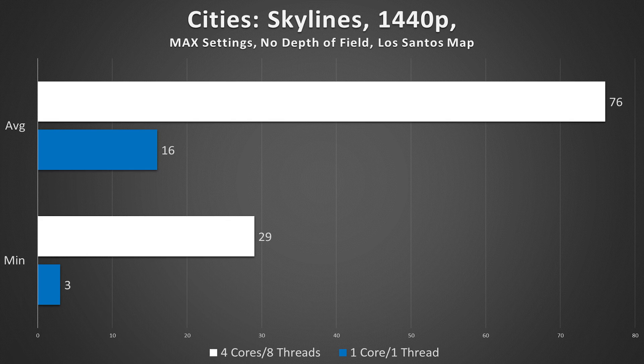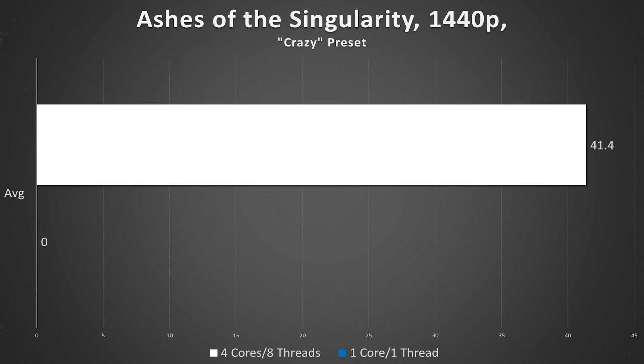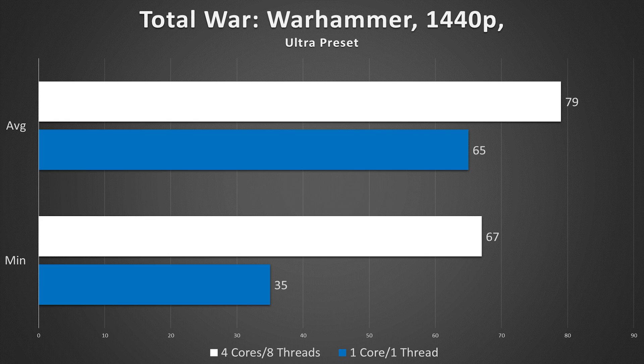Cities Skylines surprised me in the sense that even though the game relies heavily on CPU horsepower, it still managed to generate shoddy, albeit playable frame rates — playable in the sense that you could actually do stuff. While our minimums were truly pitiful, expect these numbers to rise significantly when we turn on a second core in Part 2. Ashes of the Singularity also shocked me. This game took forever to load, and the 3-minute benchmark literally displayed a whopping 16 frames before ending. I can't label this one DNF because the benchmark did finish, just by the skin of its teeth. Total War Warhammer managed to keep frames above 60 FPS on average and above 30 at the minimum. Stuttering was prevalent, but when the CPU was able to keep up, the game was more playable than any of the other three tested.